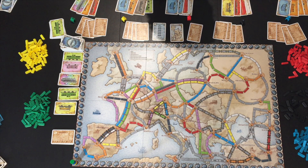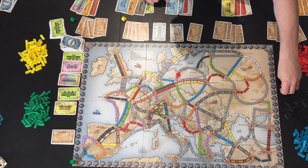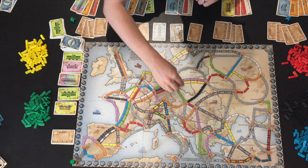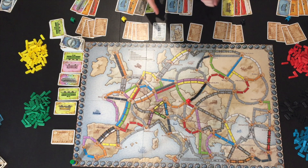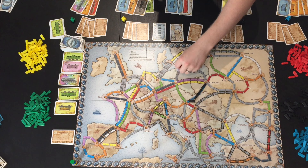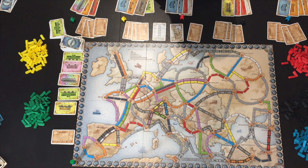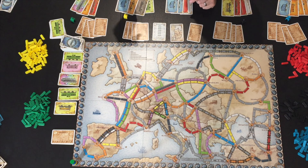A rule specific to Ticket to Ride Europe is placing station markers. Stations allow you to use someone else's route to help fulfill your ticket. The first station costs one card, the second costs two of the same card, and the third costs three of the same card. Keep in mind that unused stations at the end of the game are worth four points each — so you should make sure using a station scores you more than four points, otherwise you're giving them up.